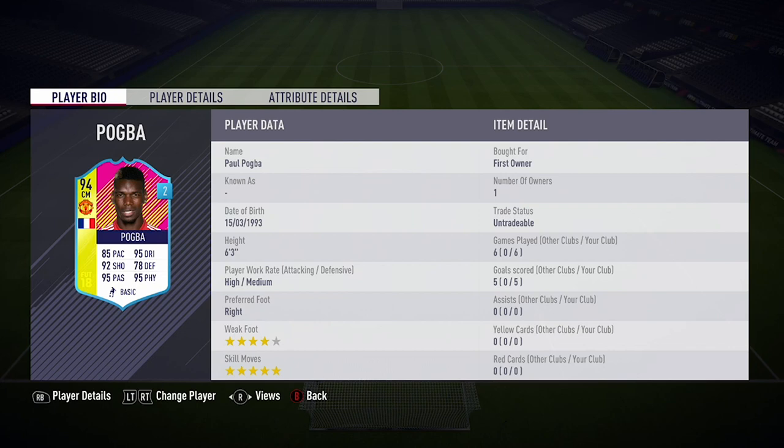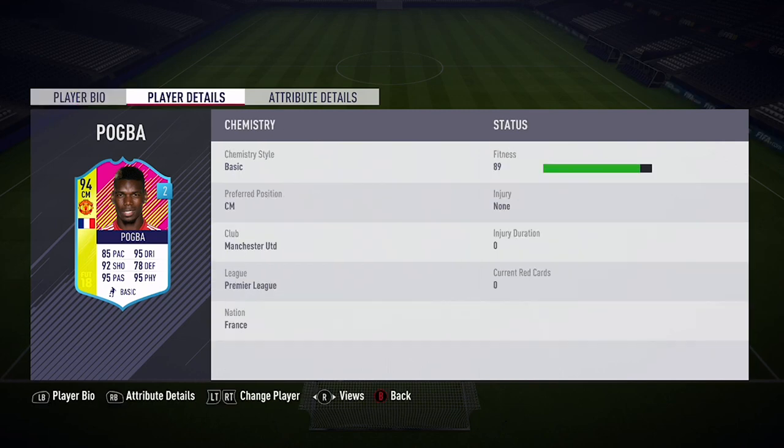Hi guys, what's up, JCM here and welcome back to a brand new FIFA 18 Festival of Football Player review on my channel. In today's video, I'm going to be reviewing 94 rated Paul Pogba. He's got the 4 star weak foot, the 5 star skill moves and in the 6 matches I did play with him, he managed to get me 5 goals from the CAM and centre mid position.